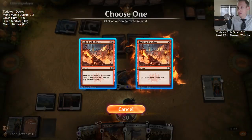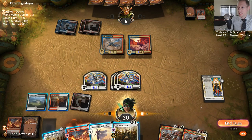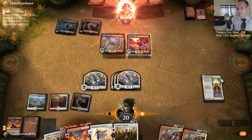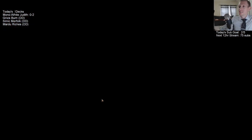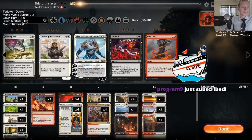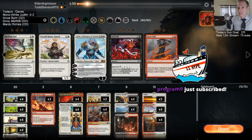Let's see what Light Up the Stage can do for us. Double Heroic Reinforcements — the opponent just concedes and I don't even have a land, but they may not be able to get there. Thanks for resubbing there for the third month, Program! History of Benalia — good.